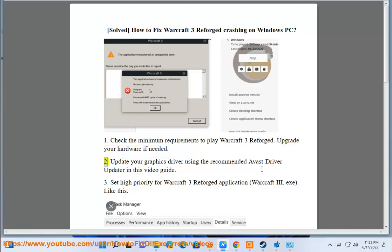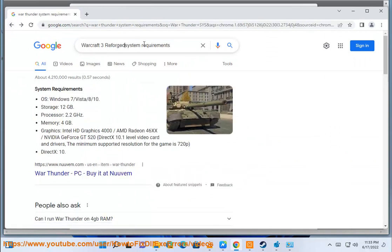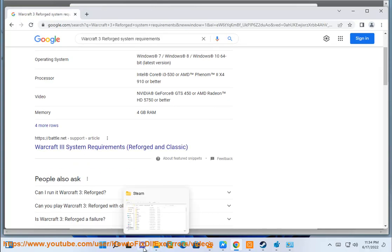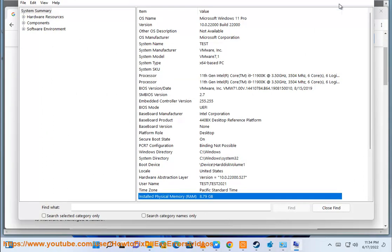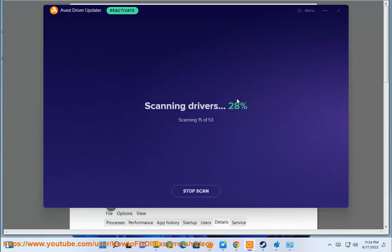2. Update your graphics driver using the recommended Avast driver updater in this video guide.